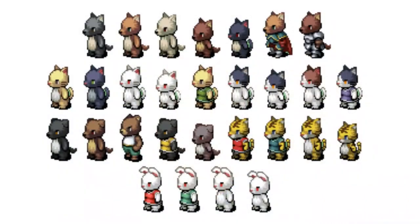If we reach 500 subscribers on YouTube then you get all of these new characters. We have a range of dogs, we have some cats, we have bears, we have tigers, and finally we have some rabbits.